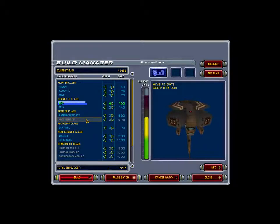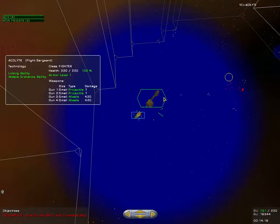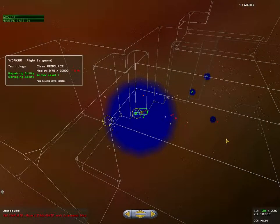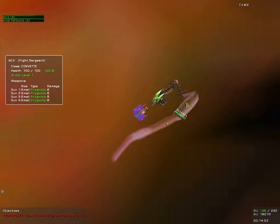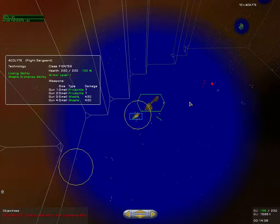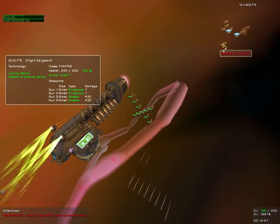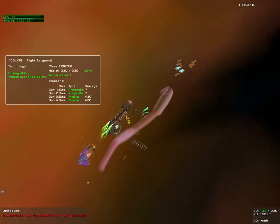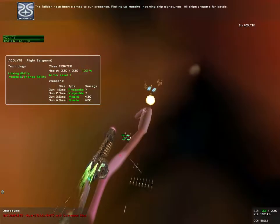Research is complete — we can now build hive frigates. Beginning construction of hive frigate. We're being chased by something. Worker destroyed. We're getting into the minefield again. The Taitan have been alerted to our presence — picking up massive incoming ship signatures. All ships, prepare for battle.